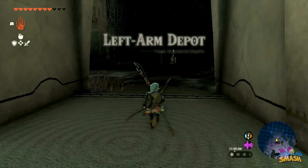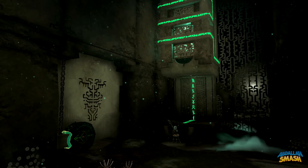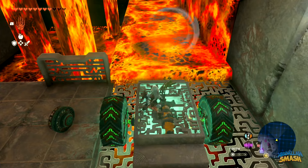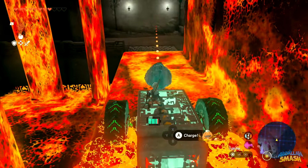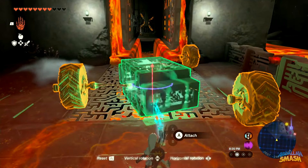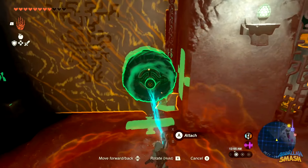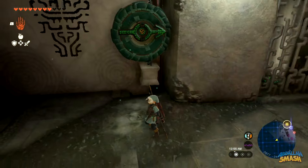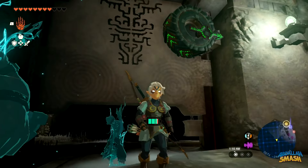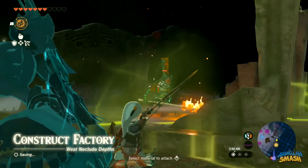Head southwest from the light route to find the left arm depot. Activate the glowing green hand pad and find the left arm encased in another rectangle. Attach two forward-facing big wheels on each side of the rectangle and align it on the lava so that you can hitch a ride on top of it when you activate the wheels. Once you make it across, take the wheels off and rotate the rectangle 90 degrees so that it's wide enough to fit the wheels across the lava. Take a wheel off and attach it to the right side of the rising door, and then attach the stone end of the chain to the rotating wheel to crank up the door just enough to squeeze past. As soon as you're through the doorway, put the rectangle on the water and follow the waterway all the way down to the construct factory.